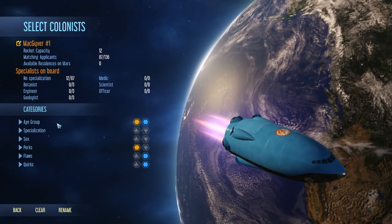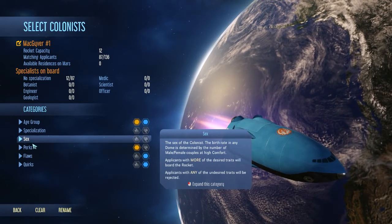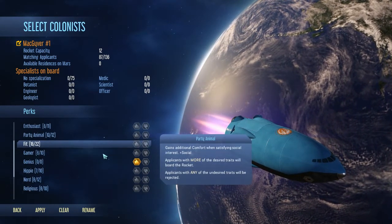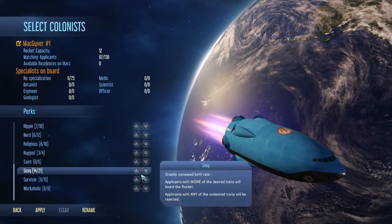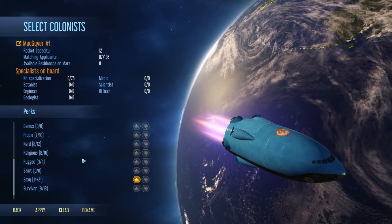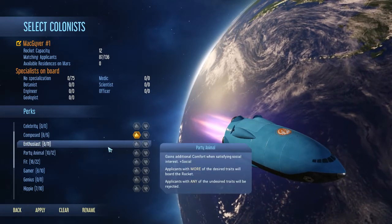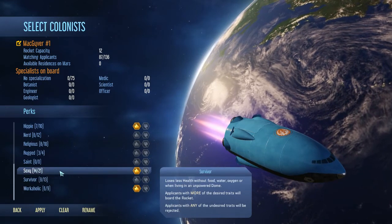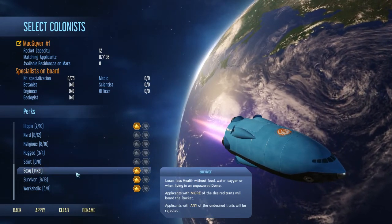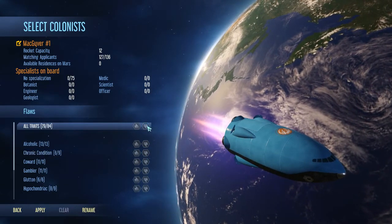We'll apply that and then go to filter. No specialization, obviously. No preference in sex, though maybe I want more females. Perks — don't care about celebrities. We don't have any genius so it doesn't matter. I want Sexy — we need Sexy. And I want Workaholic. What is the one where all sanity losses are halved? Is it Composed? Yeah, that one's a good one. No comfort penalties when eating unprepared food or having no residence — nah. Lose less health without food, water, oxygen, or when living in an unpowered dome — sure, that'll help too. Apply. I want no flaws at all.